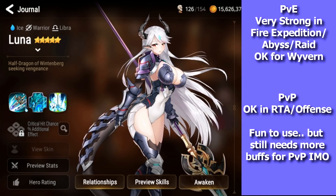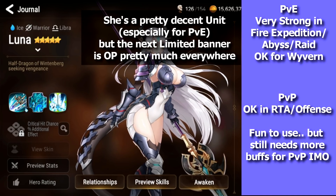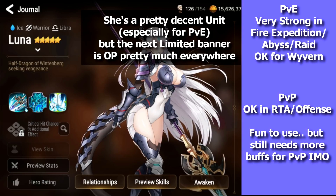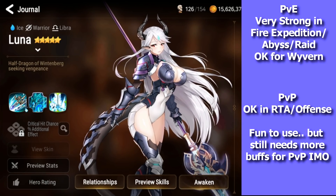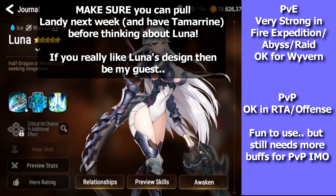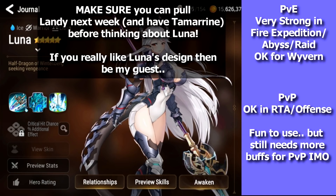Luna is hard to evaluate — she's top tier waifu and pretty strong in PvE, arguably better than Selaena if you invest in her, but she's not really used in PvP. The key issue is that the next limited banner right after Luna is Landy, and Landy is a monster — god tier in both PvE and PvP. The only place Luna is used over Landy in PvE is fire expedition. I also have another video comparing Landy vs Tamrin vs Luna if you need more info.